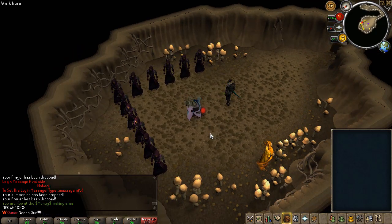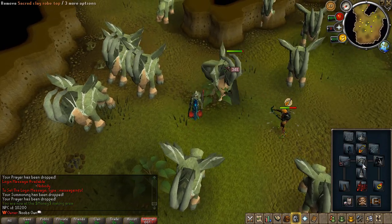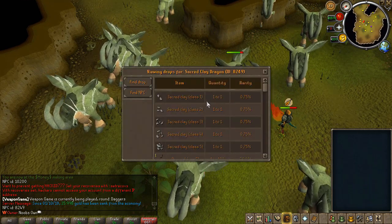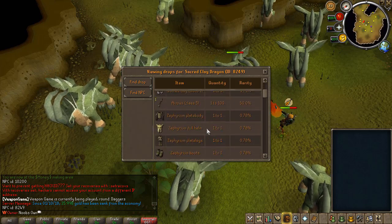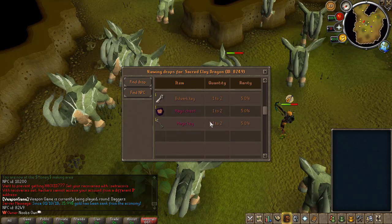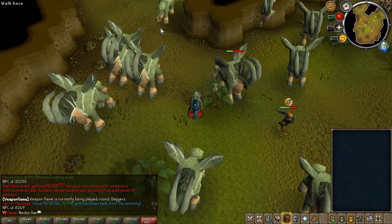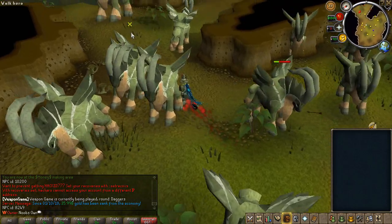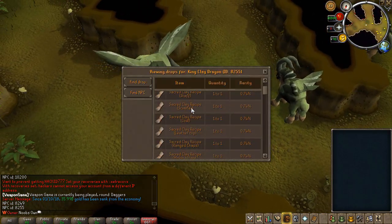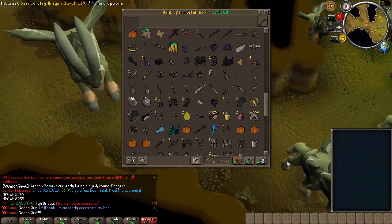We also have another zone which is the clay zone. If you go to this zone there will be a bunch of clay NPCs that you work towards getting this Sacred Clay set. You kill these and you get all these classes of clay and some arrows which are really good for range. You can also get up to 8 billion cash from these, and also these chests which I showed earlier. Once you have all classes of clay you go to here where there is a boss.